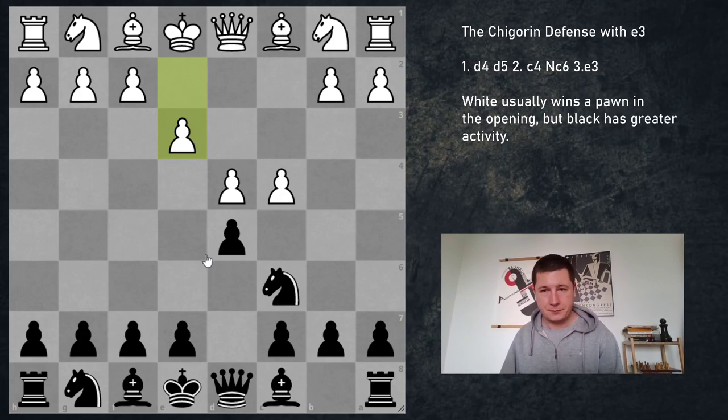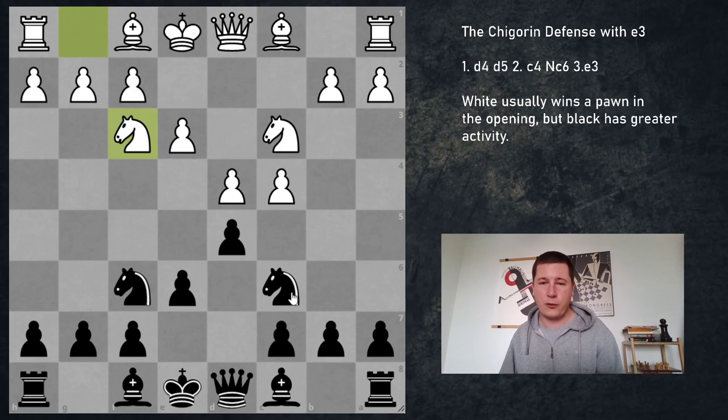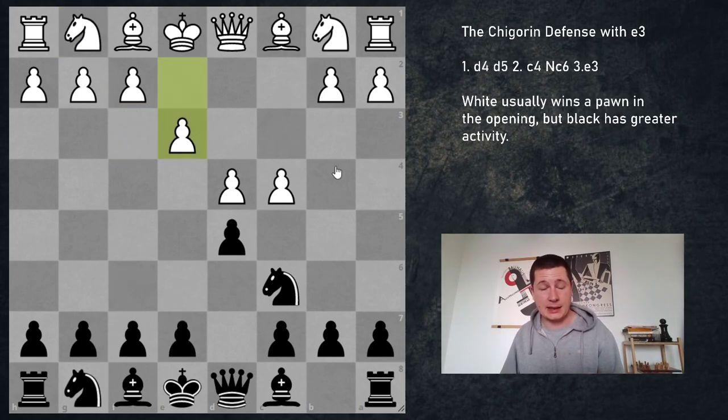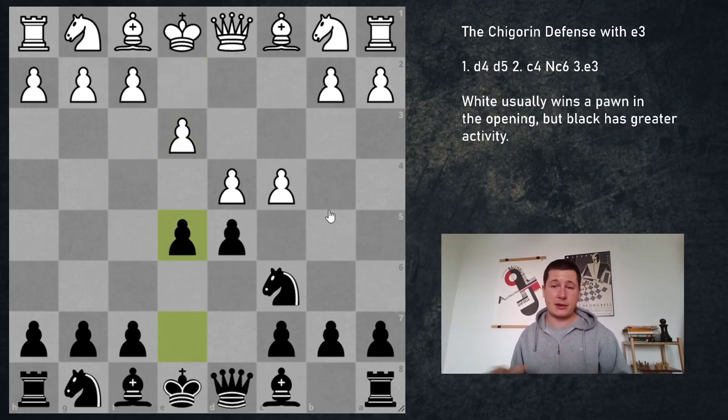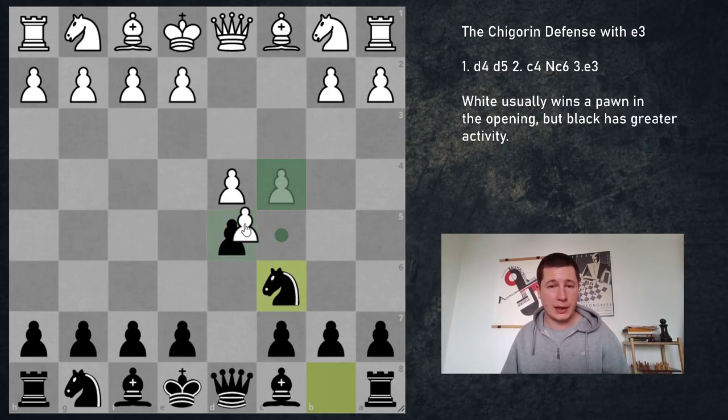So in this position, black's only sensible move is e5. He could play e6 or Nf6, but those moves lead to positions which are just slightly better for white — for example, you don't have enough for the fact that your knight is on c6. You would like to have a normal semi-slav with the knight on d7 and the pawn on c6, or you would like to be able to play c5. So if you play the Chigorin, in this position you have to play e5. And this is the critical position — now white has three options.